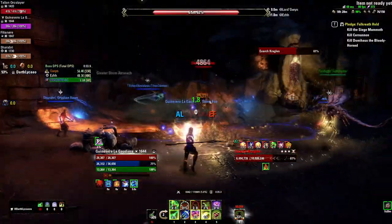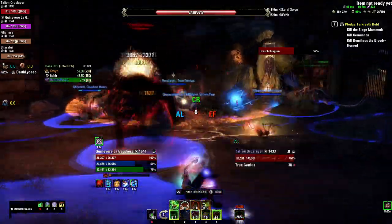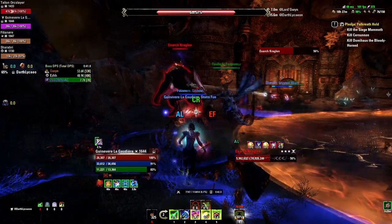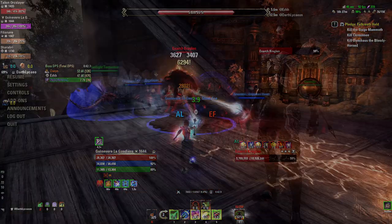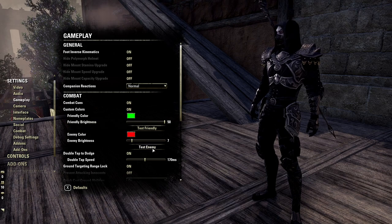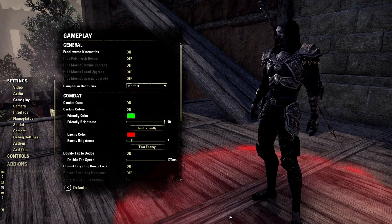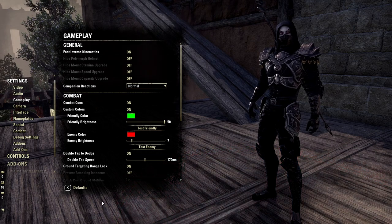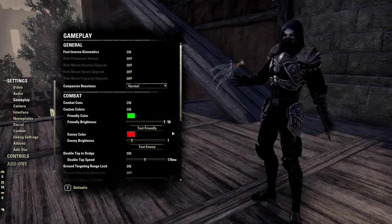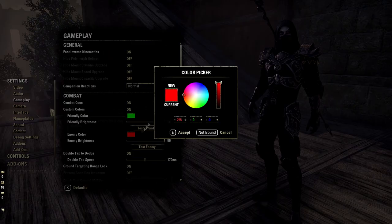Don't stand in displayed AoE. This is pretty self-explanatory since any AoE will damage you — some more and some less. As a rule of thumb, just stay out of them or block if you can't get away from them anymore. You can also always try to dodge. With the base game settings, AoE and especially where they end can be very hard to see. Turning up the brightness or changing the AoE color can be a lifesaver and I highly recommend doing so. You can do this in the gameplay section of your settings.